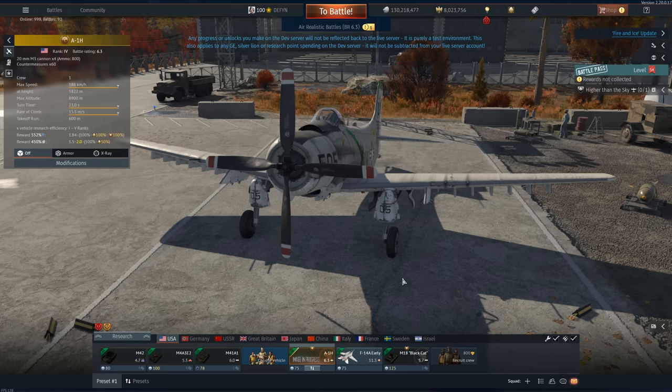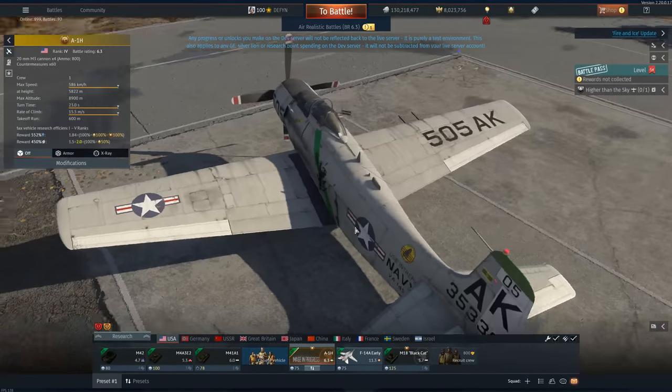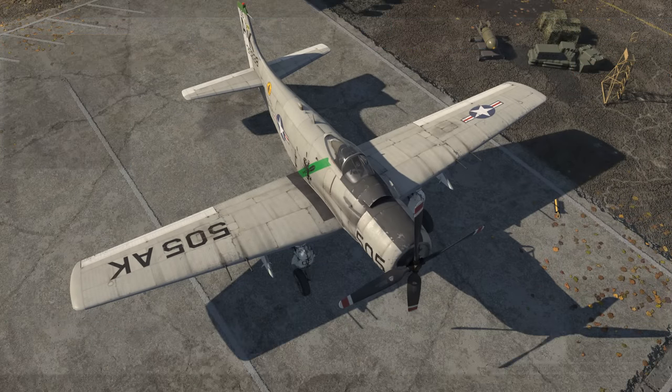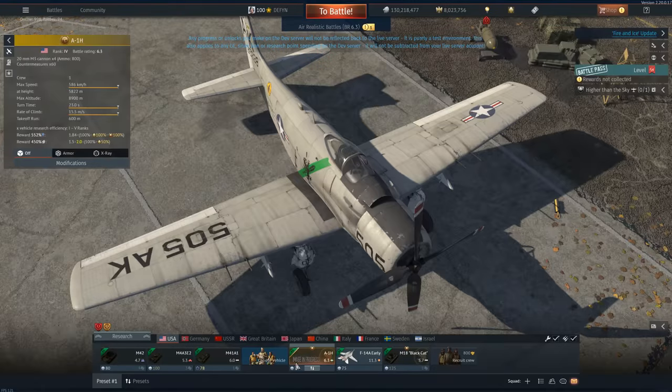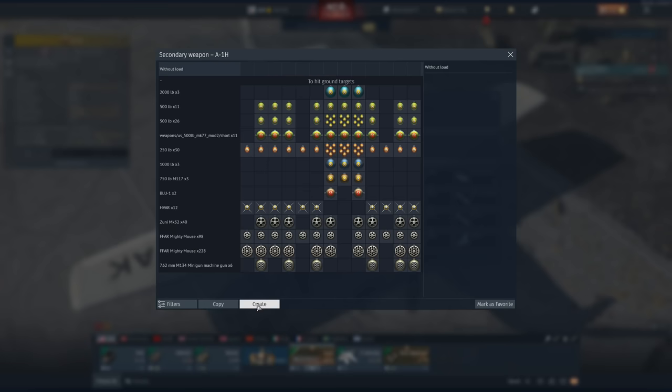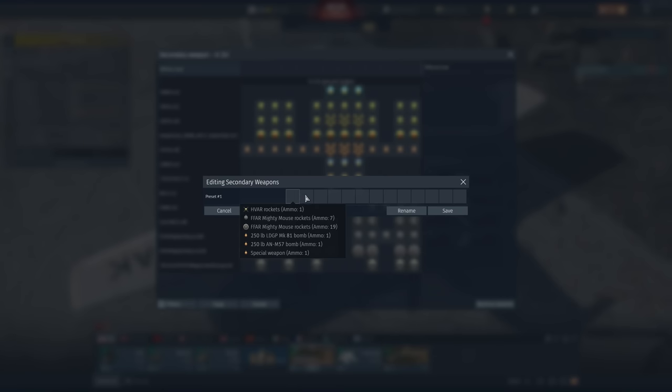There are some things in the files that might indicate there's more on the way, and I'm obviously only going to be looking at air content. Here's the A1H — looks kind of interesting. I'm going to be taking it out in a second. It does not have any skins, but it does have an astronomical amount of payload options. You can make your own loadouts right here.